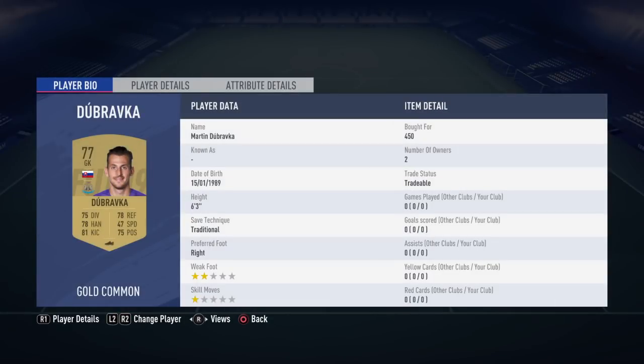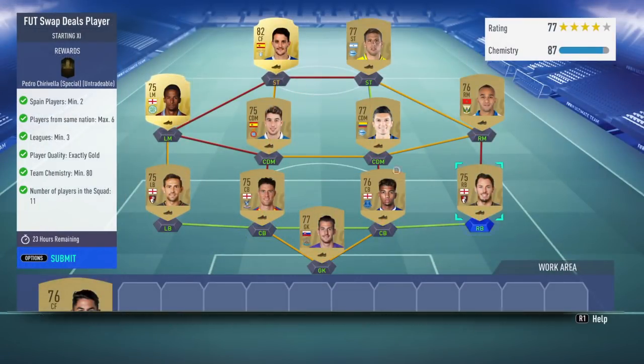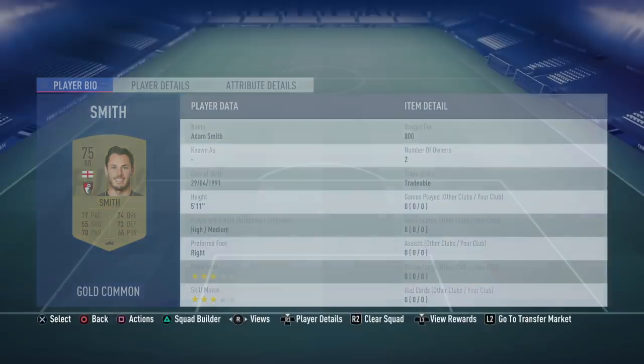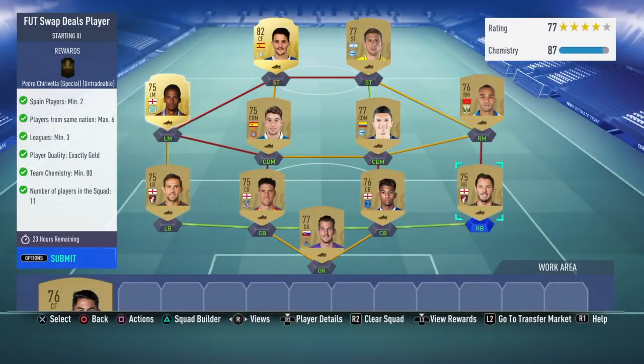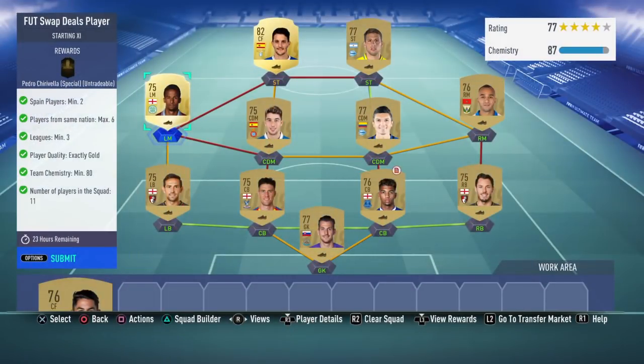For the goalkeeper, just go with the cheapest goalkeeper in the Premier League you can get. For your back line, you're going to want the cheapest English players from the Premier League for each position — cheapest English right back, cheapest English center backs, cheapest English left back. Then at left mid, you're going to want Scott Sinclair — he gets you another league and links to the English players.